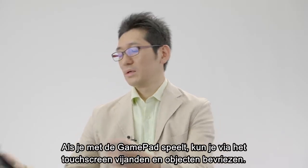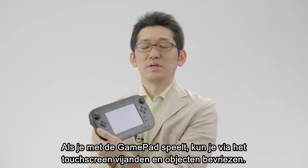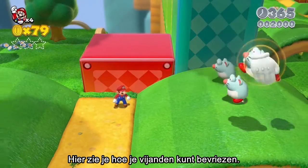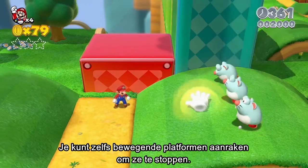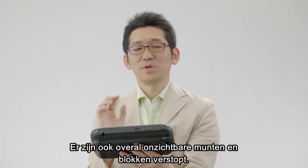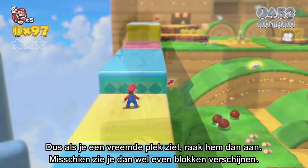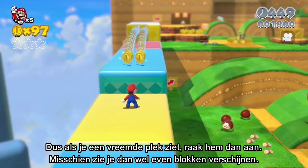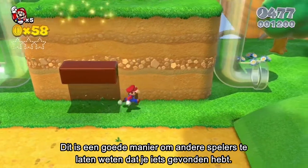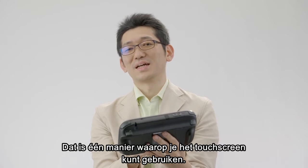If you're playing on the gamepad, you can use the touch screen to freeze enemies and objects. You can freeze enemies, like this. You can even touch moving platforms to stop them too. There are also invisible coins and invisible blocks hidden everywhere. So if you think a spot looks suspicious, touch it, and for a moment you might see blocks appear. This is a good way to let others know you found something in multiplayer. That's one way to use this new feature.